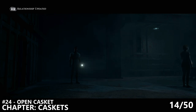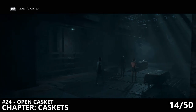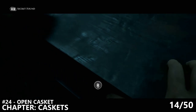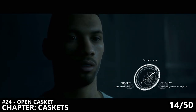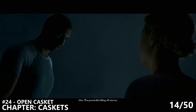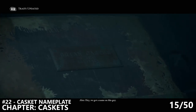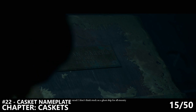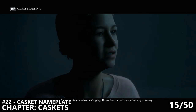You will then reach a room with a bunch of caskets — that's what the chapter is named after. There are four of them and each one has its own unique secret tied to it. We have number 24, which is the close left one, called the Open Casket. Then the close right one is number 22, that is the Casket Nameplate. The far right one is 35, Small Casket, and the far left one is number 13, Locked Casket. Make sure you grab all four of these while you're in this room.